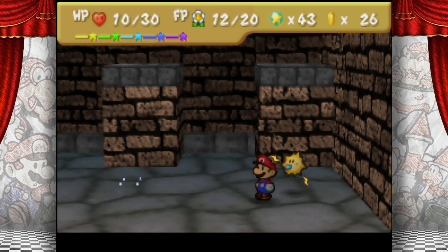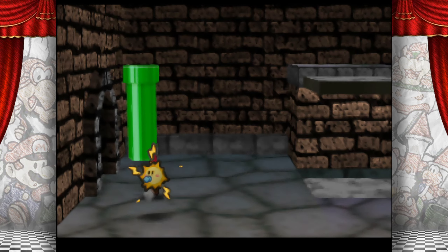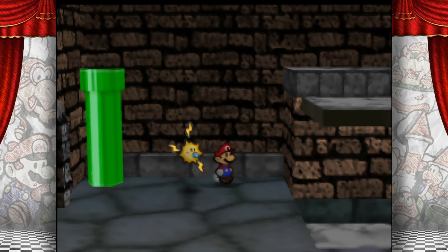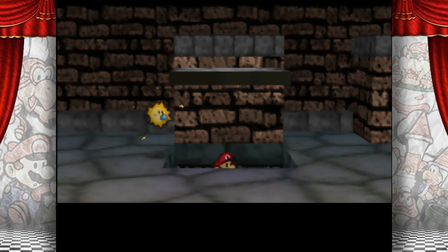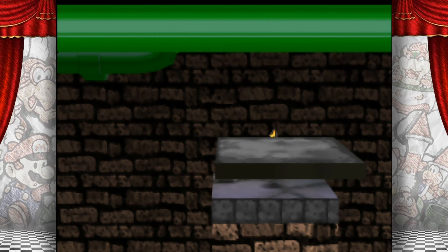One thing we're gonna do is we are going to go talk to our good pal Koopa Koot and deal with a bunch of the side quest stuff. I think that's what I was bringing up right now was just stuff for Koopa Koot. I noticed this pipe right here and I'm like, do I go up? Can I fly over there?